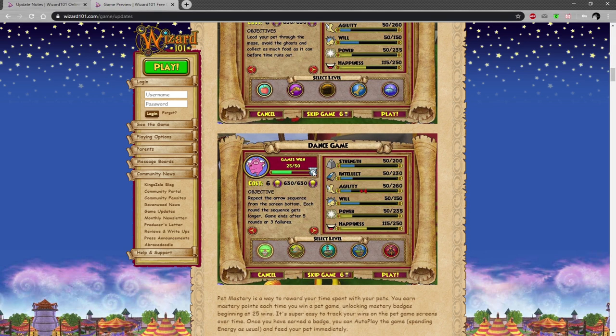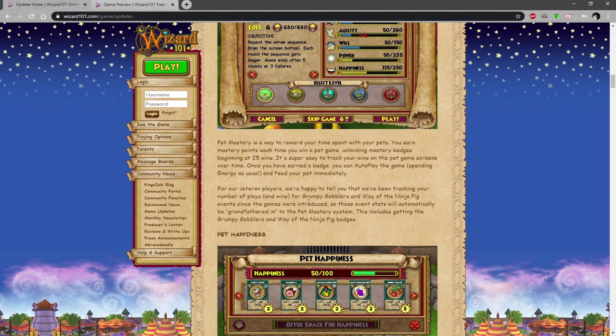Pet mastery is what they mentioned briefly on KI Live. Basically you can earn mastery points each time you win a pet game, unlocking mastery badges beginning at 25 wins. It's super easy to track your wins, and once you've earned the badge you can auto-play the game, spending energy as usual and feeding the pet immediately — so basically just train your pet without even playing the game.